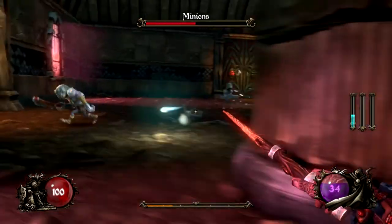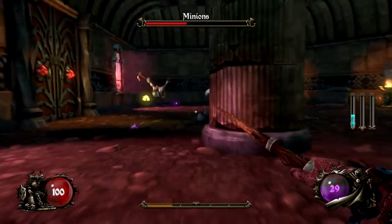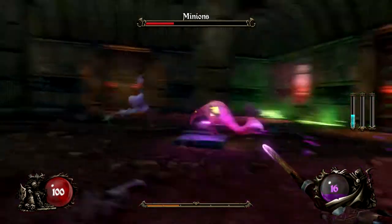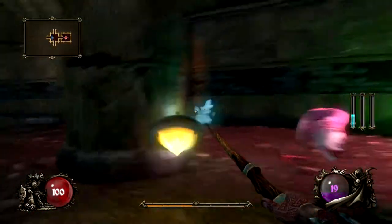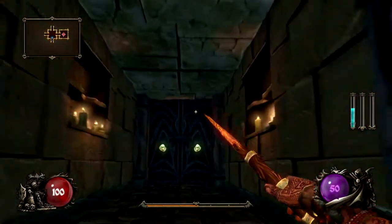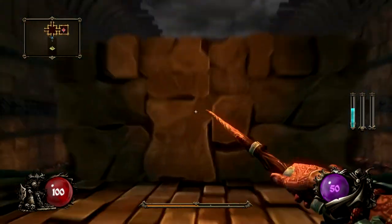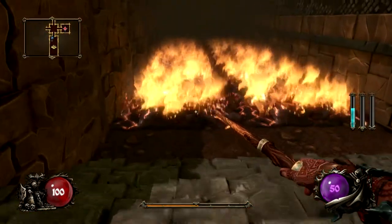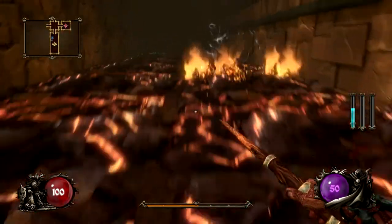This game has you uncover story by finding pages and reading them. It really reminds me a lot of Paranautical Activity — it plays very similarly. It gets really bullet hell-y and enemies just keep coming at you. The main difference is enemies don't all spawn in at once — they come in waves. The game nicely lets you know how close you are to clearing a room.